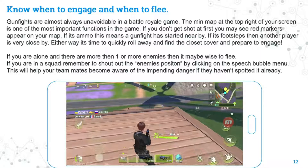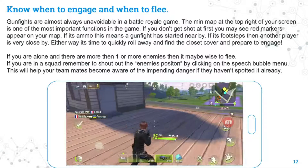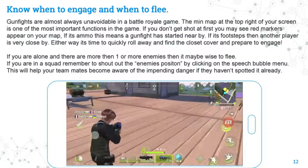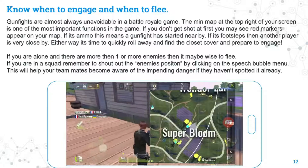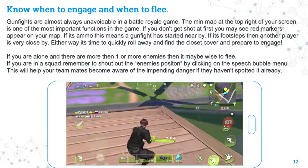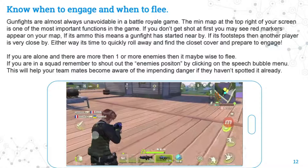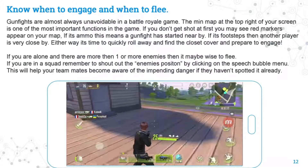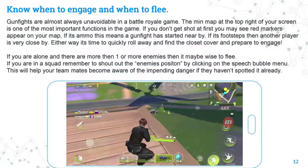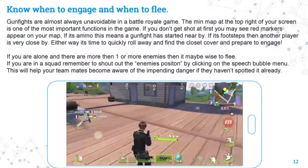Know when to engage and when to flee. Gun fights are almost unavoidable in a battle royale game. The mini map at the top right of your screen is one of the most important functions — if you see a red ammo icon appear, a gunfight has started nearby; if it's footsteps, another player is very close. Either way, quickly move away, find the closest cover, and prepare to engage. If you're alone and facing more than one enemy, it's wise to flee. If you're in a squad, shout out the enemy's position by clicking the speech bubble menu underneath the mini map to alert your teammates.